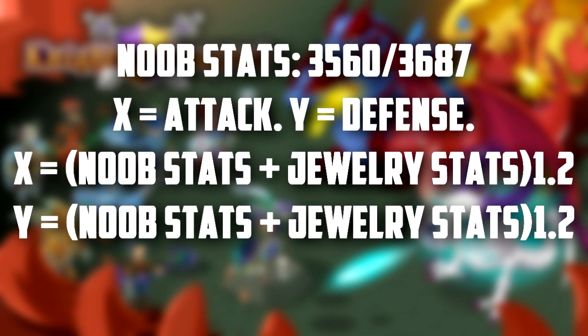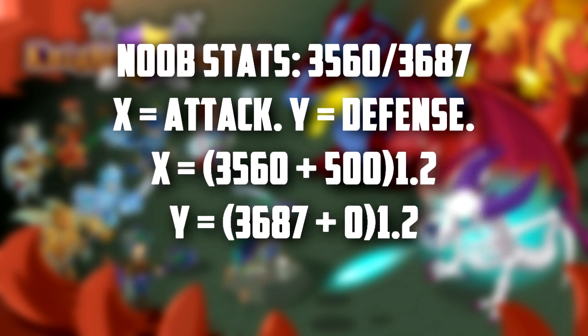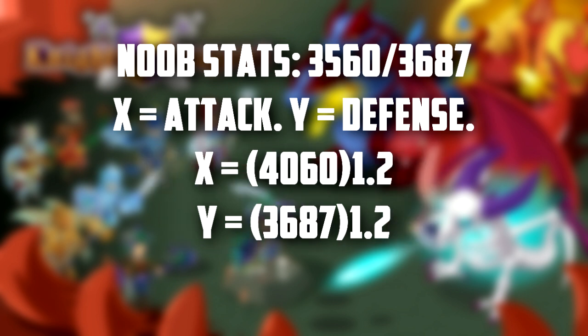So there is the equation that I'm using. In order to calculate the stats for your jewelry — the max stats — you're going to take the noob stats that I showed you earlier, which is without a guild bonus. This is very important because you don't add the guild bonus until after you've added the jewelry stats. So you're going to take those noob stats and add your jewelry stats, which means if you have 500 attack on an amulet then you're going to add 500 on top of the noob stats.